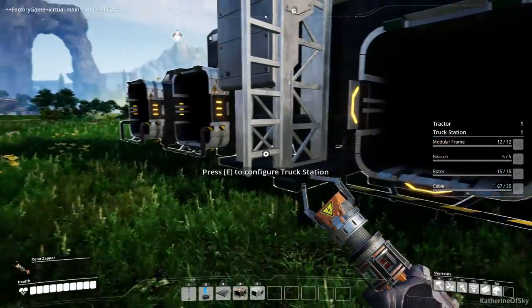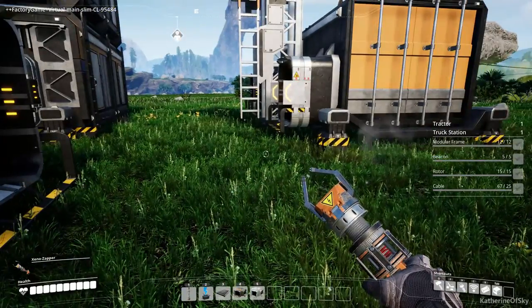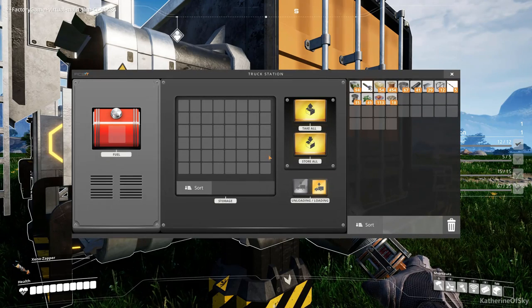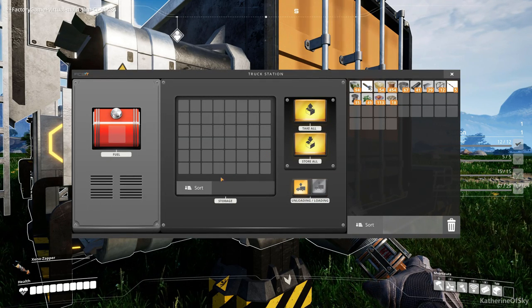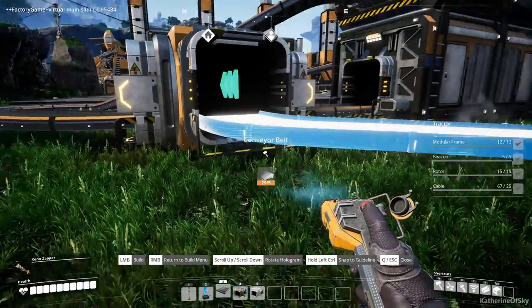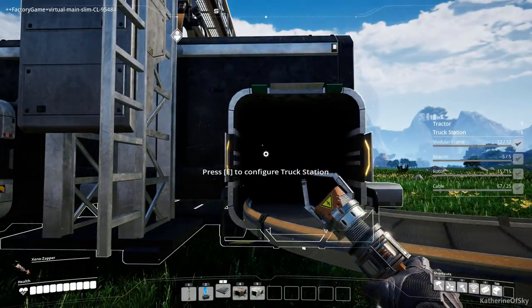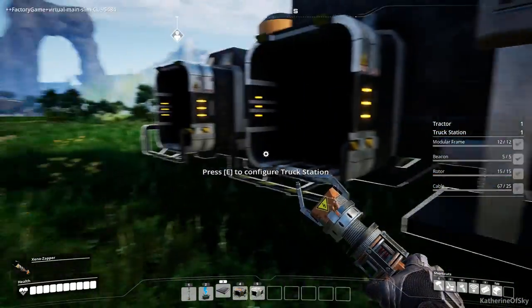We've placed it slightly off our intended area but that's okay. Set this station for unloading by ticking the unloading box, and you can sort the inventory. Notice there's a fuel area where you can fuel the truck as well. The conveyor belt connects perfectly — you can see it coming from the station and going into the splitter.